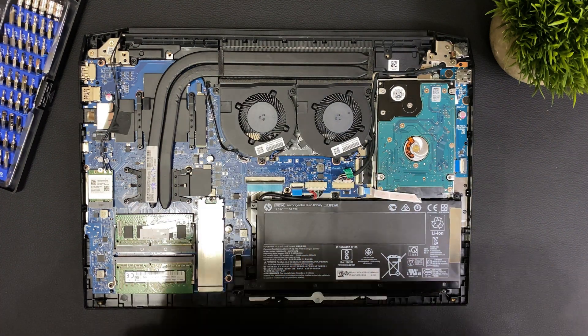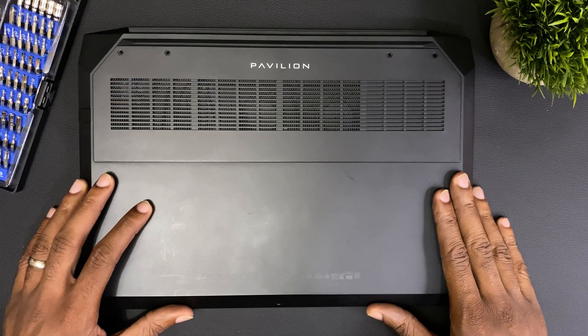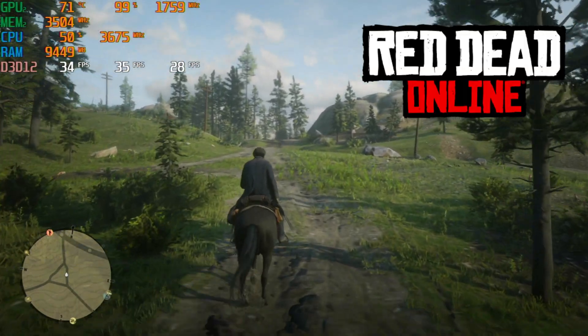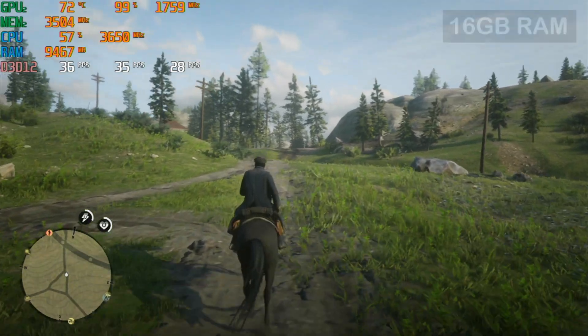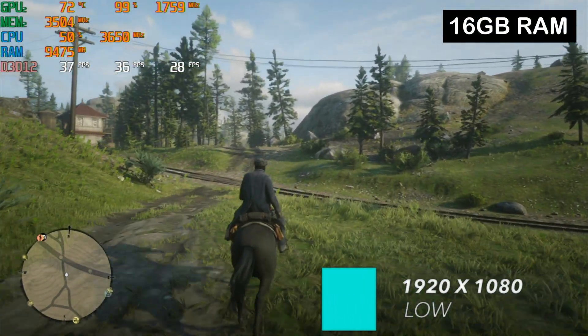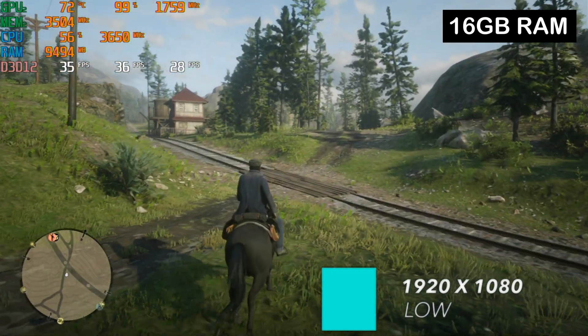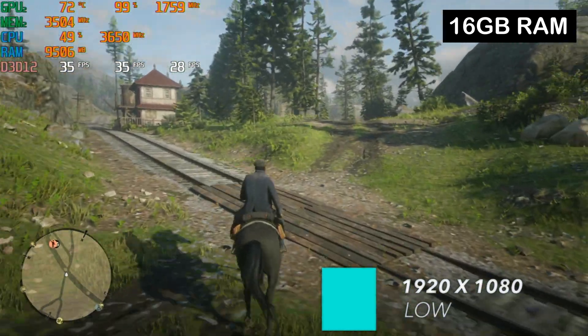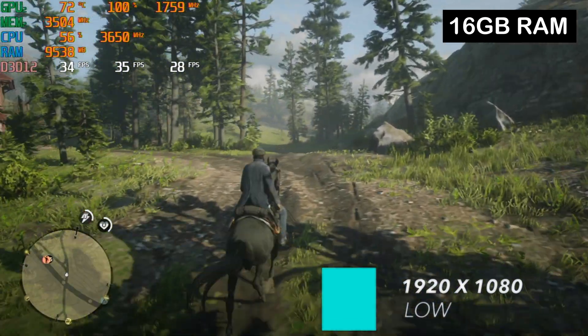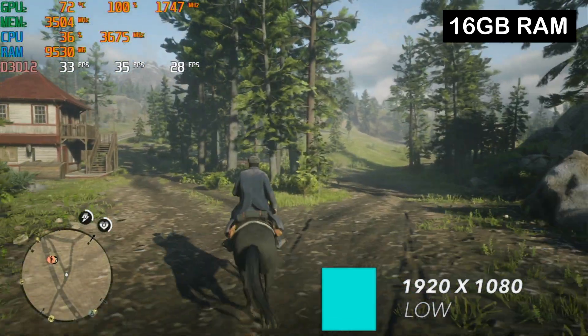Let's retest to see if we get any improvements from the memory upgrade. Like before, I'll test Red Dead Online first. With the memory upgrade I was seeing an improvement of only one frame per second, with the average moving from 34 to 35. It seems that Red Dead is a GPU-dependent game, as GPU usage was pegged at 100% for both tests, so it was bottlenecked by the GPU speed and not the RAM.